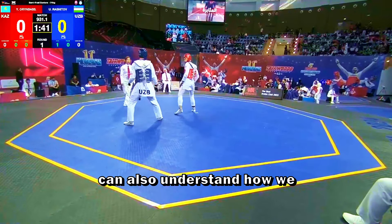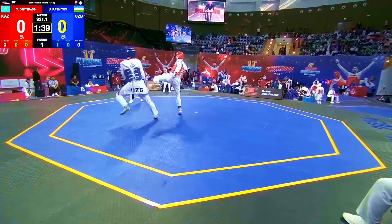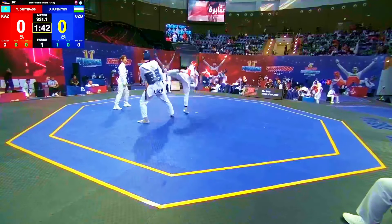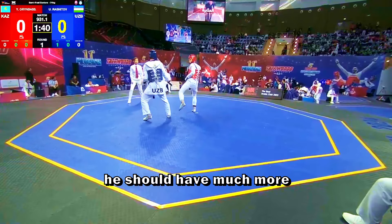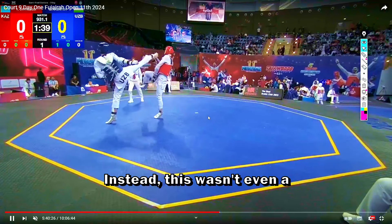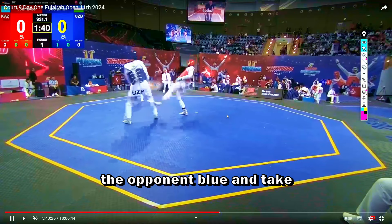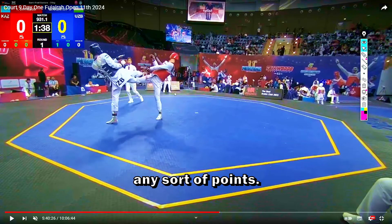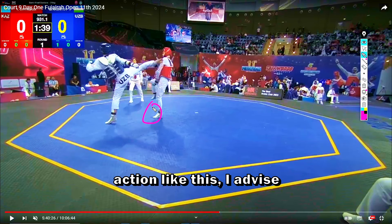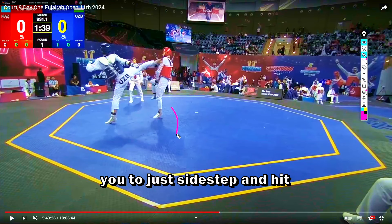If we watch the red, we can understand how to counter this type of player. For the blue in the corner, with that side it was too close, so to avoid this situation he should have had much more confidence in his kicks. Instead, this wasn't even a proper kick — not able to tap the opponent blue and take any sort of points. If you want to do an action like this, I advise you to just side step and hit the back of the opponent.